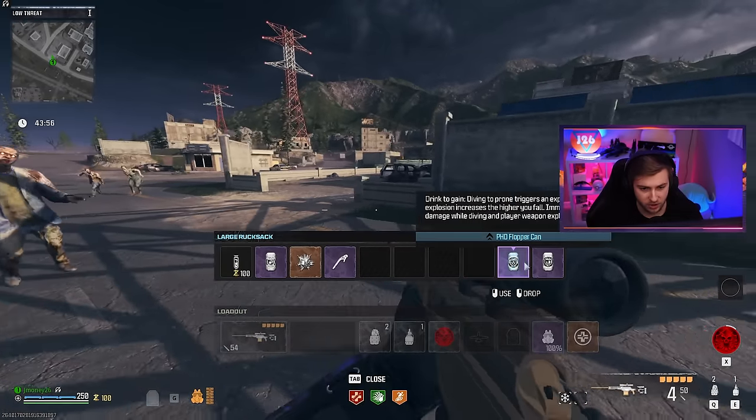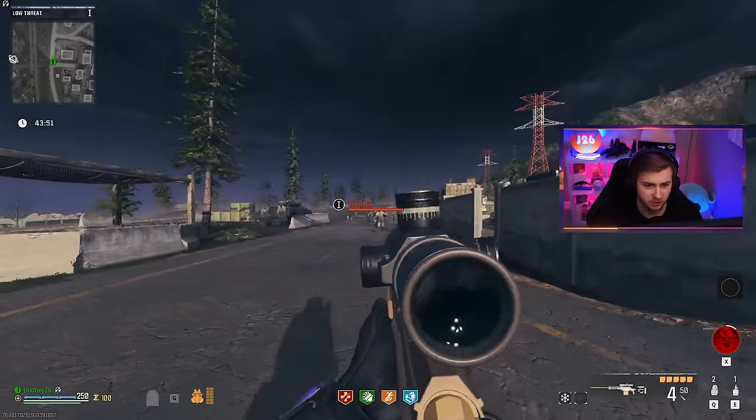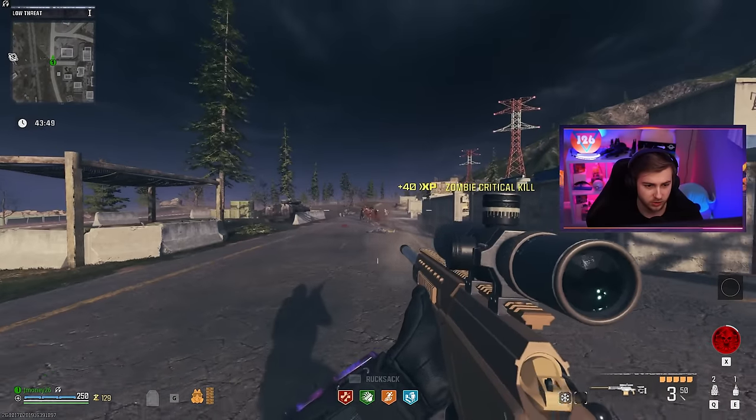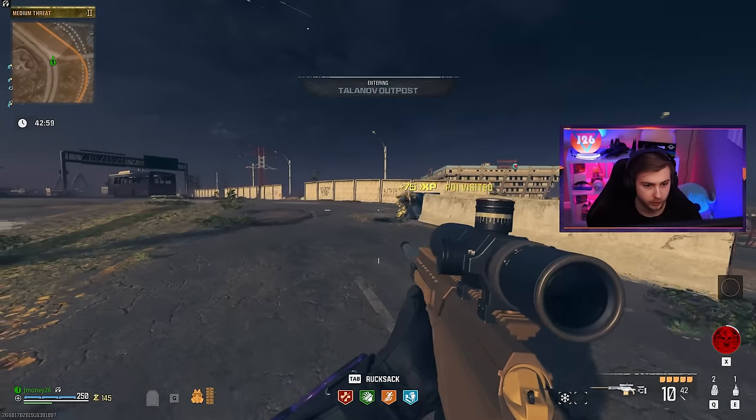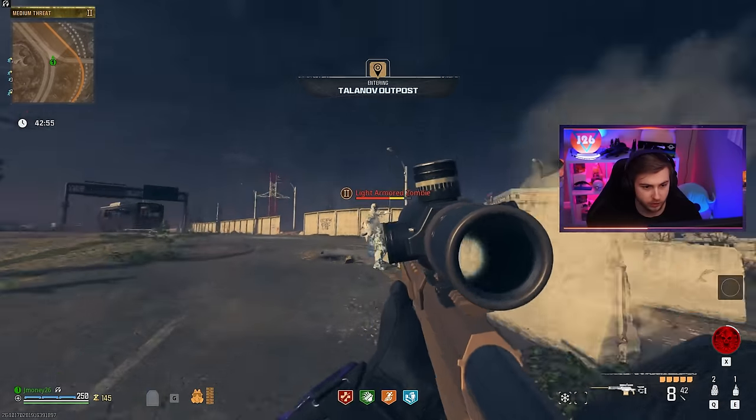Before I throw Deadshot on, I kind of want to test this against a Tier 2 zombie, because obviously these Tier 1 zombies don't stand a chance. We're going to go right through them. Tier 2 zombies, where you at? Oh, here we go — this one's a light armored zombie. Oh, broke his helmet in one shot.